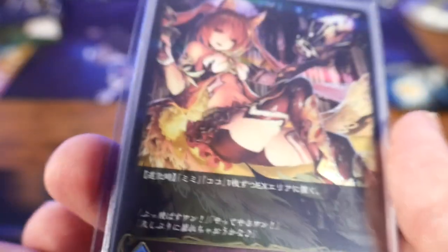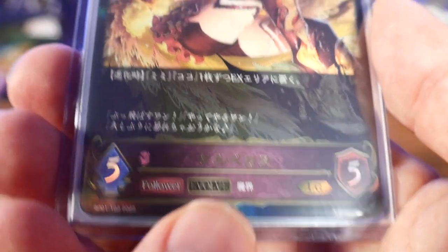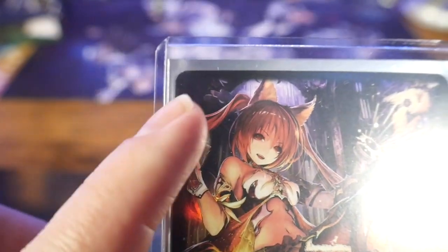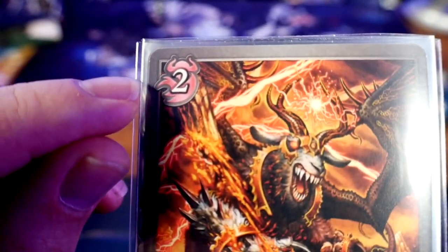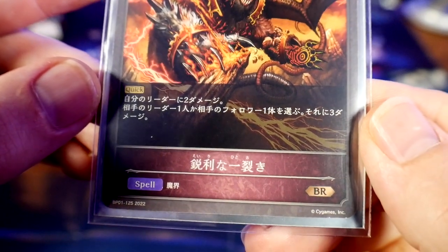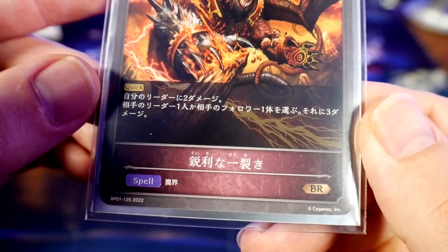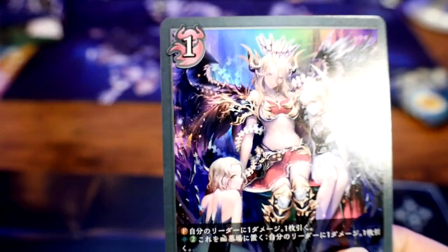There is an evolved follower which is a different card altogether. The difference is it has 'evolve' at the bottom and the play cost is omitted, but everything else — text, illustration, attack, and defense — is intact. Spell cards have a play cost represented by the class behind it, effect text, illustration, and a trait at the bottom.